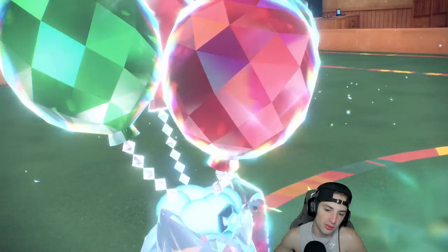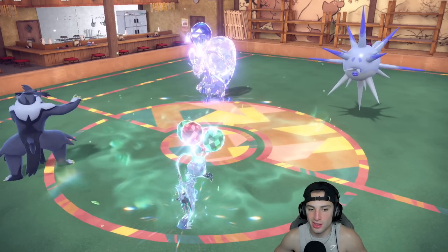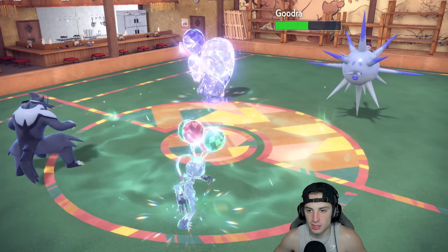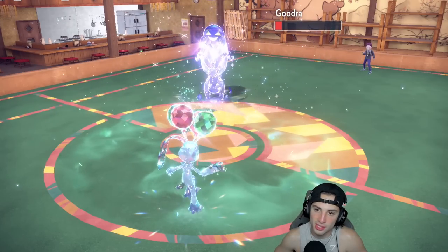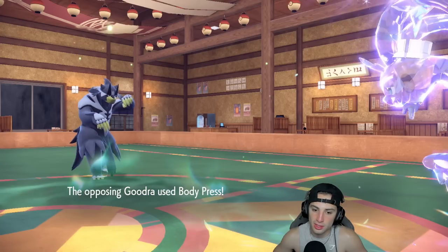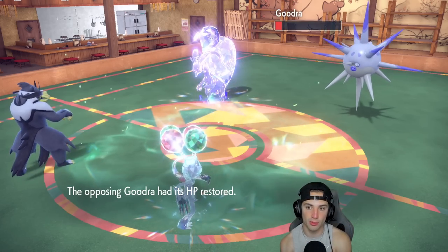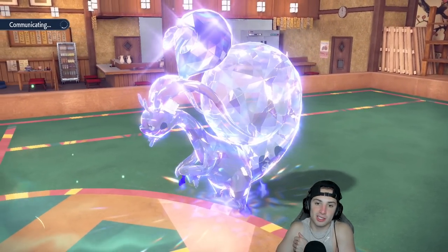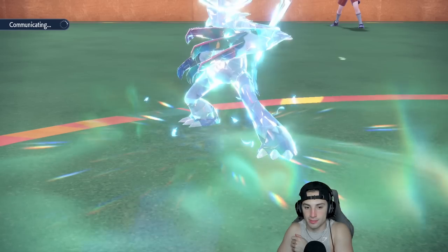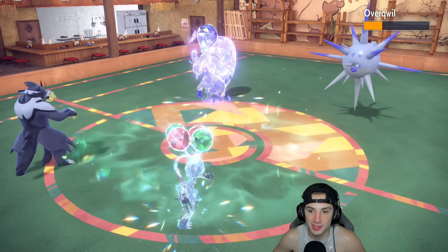We've got to get off some big time damage on this Goodra. Overqwil is bulky too — a real problem. Heatran would have been nice just to get the ground move going. I Terastallize Sneasler and Surging Strikes flies — I thought it would do more, this thing is embarrassingly bulky. Acrobatics fly with Unburden — we're almost KOing, so another Surging Strikes will KO. Barrage flies and we soak with no poison. Body Press we soak too. Both my Pokemon outspeed so I can decide who I go after.